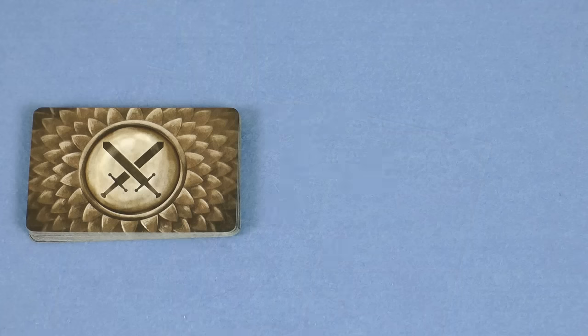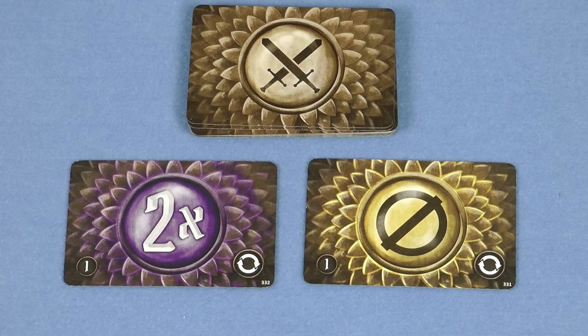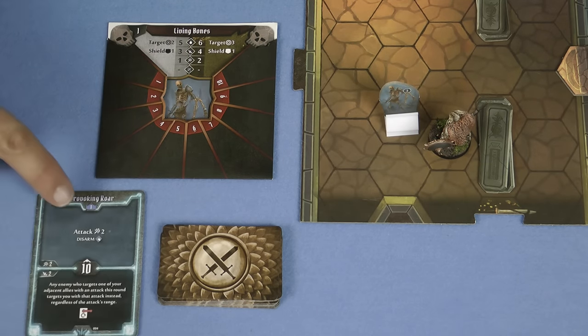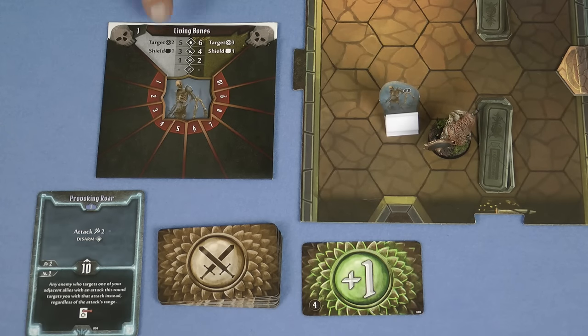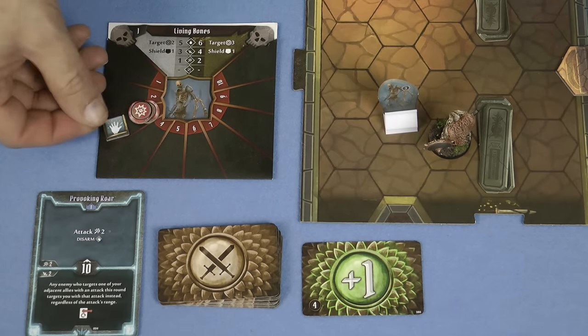Also every time you make an attack you must draw one card from your attack modifier deck. Your attack value is modified by this card, so if my base attack was 3 I would only deal 2 damage if I drew this card. One of the cards in each deck does double damage, and another card means that the attack does no damage. If either of these cards are drawn then your deck is shuffled at the end of the round. For example, the Brute is adjacent to the Living Bones and wants to attack it. He plays Provoking Roar, performing the top action of the card, attack 2 and disarm. He has no other modifiers, so he draws a card from his deck getting a plus 1, that's 3 damage. However, the Living Bones has shield 1, so that reduces the damage to 2. Checking the standee this is Living Bones number 3, so we place 2 damage onto the monster envelope along with a disarm counter that the Provoking Roar caused.